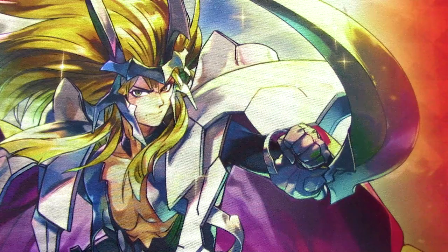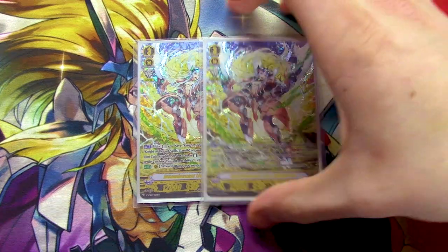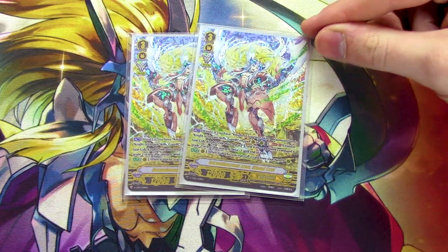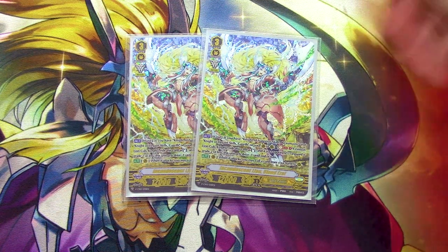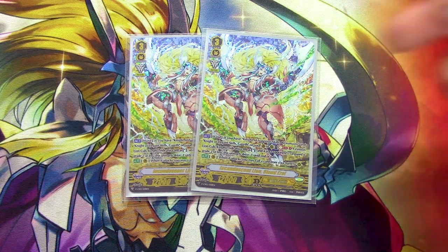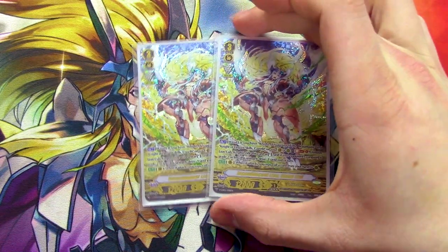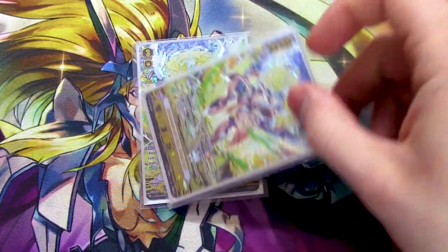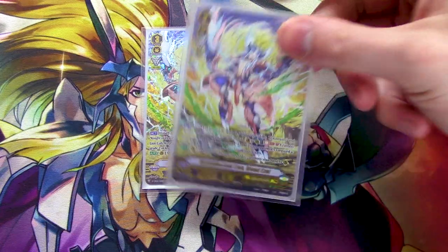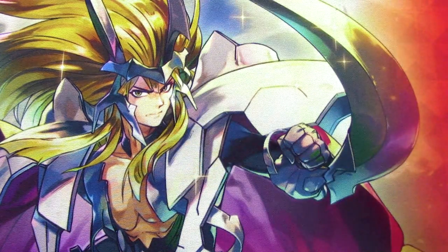Continuing with grade threes, we're running two copies of Incandescence Blonde Ezel, for the same reason as in my Gurgit deck — it's there for the Wonder Ezel superior ride. You really don't want to sit on Blonde Ezel at all during the game because it doesn't do much. Its Act skill requires Bowman, Gareth, and Kerf from the soul to soulbust Kerf, and if you have Bowman and Gareth on rear you ride it from hand. Its other skill lets you call a card from hand when it swings, which can be helpful for early game aggression — call Dendran, Berengaria, or Aglovale. Early game it's decent, late game not so much, but it helps fill grade threes in the soul.